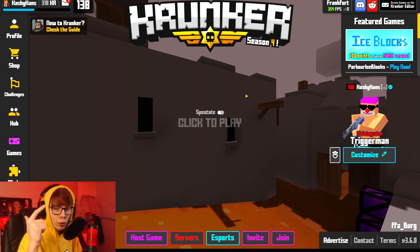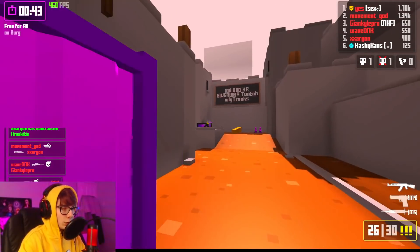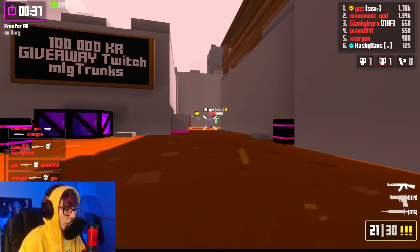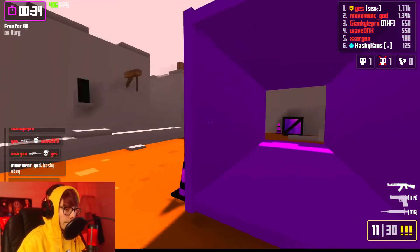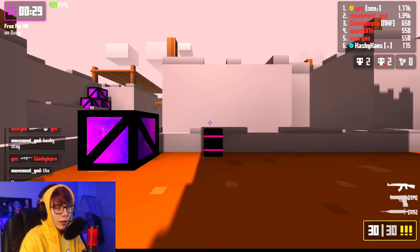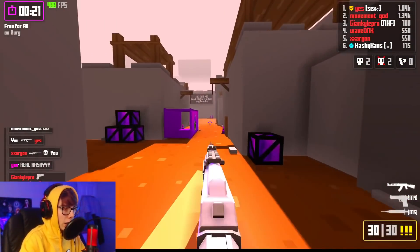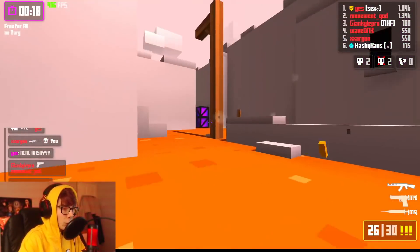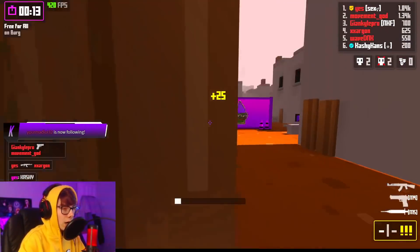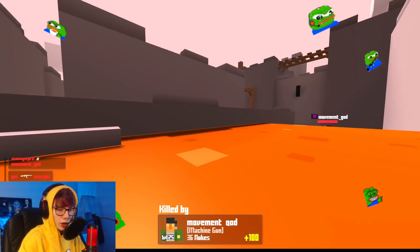You don't have to be the most insanely talented with movement or b-hopping to drop nukes. The knowledge of knowing where people are going to spawn and come from, and where the hot zone is on that map, is very crucial to dropping nukes — debatably more crucial than b-hopping at 500 speed. I know there's a spawn commonly here, and I know commonly you will see people up on this little island. You can peek this and beam people through mid. I should have been pre-aiming that corner because kids will always spawn back there.